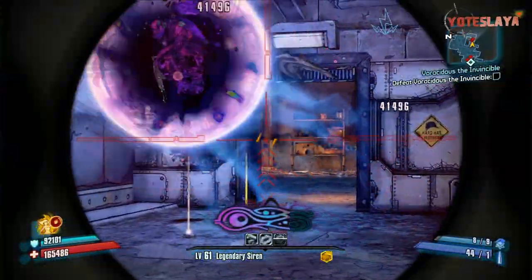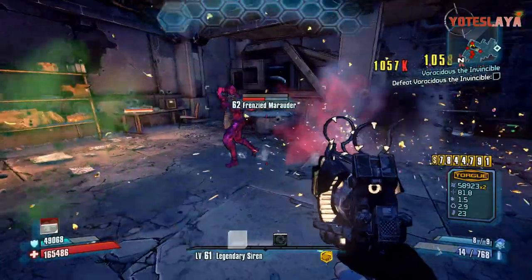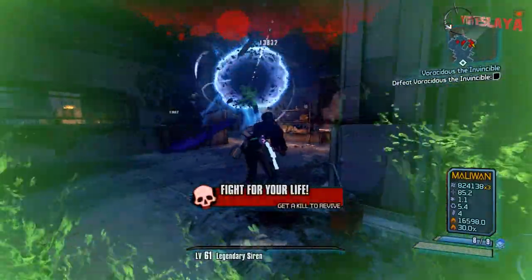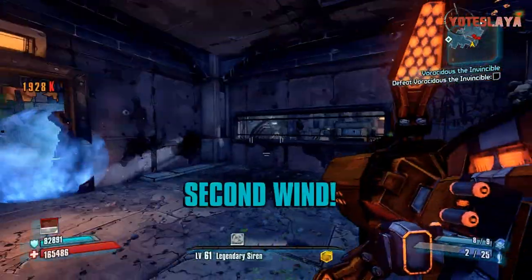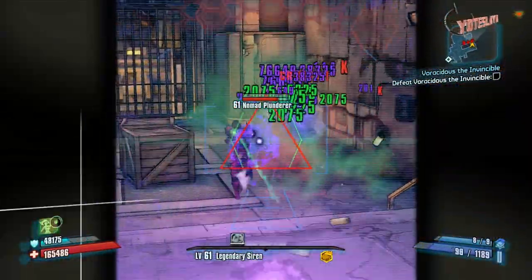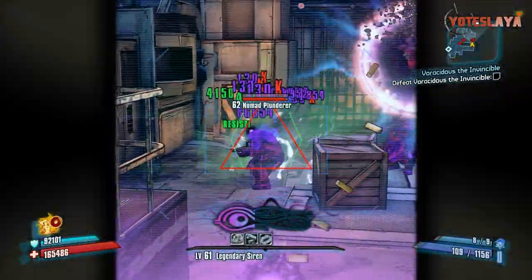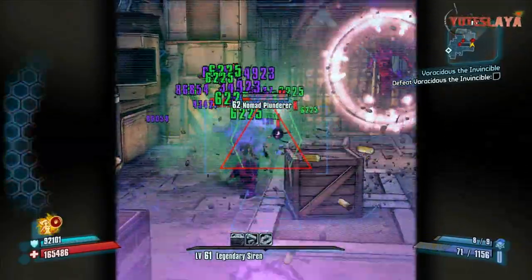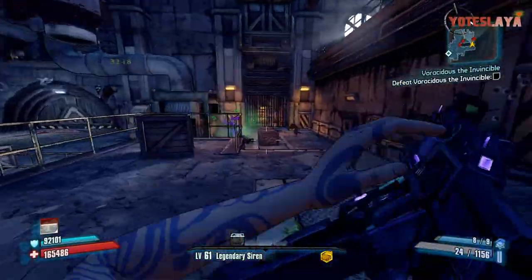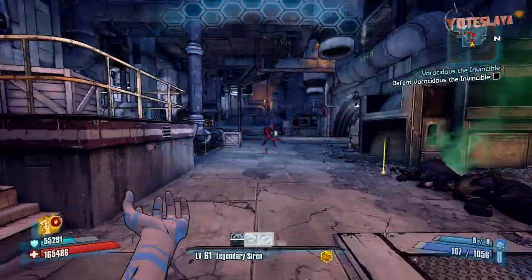I just wanted to show you guys this — maybe you haven't heard about it. It's just an ordinary shield that drops pretty commonly from what I've heard from my buddies, especially from Super Badass Varkids. What he said to do is go to Caustic Caverns and just farm the Varkids, similar to if you're going to do Vermivorous. You've got to let the Varkids evolve. Occasionally you'll get some Chubbies — you've got a chance to get it from Chubbies. And then you get those Super Badasses, get them going to Super Badasses, and kill them. That's how he got it, and that's what I would do.